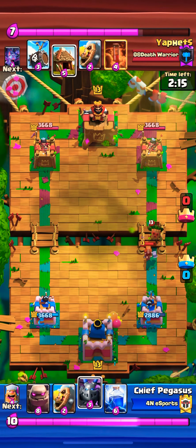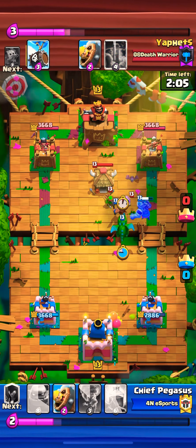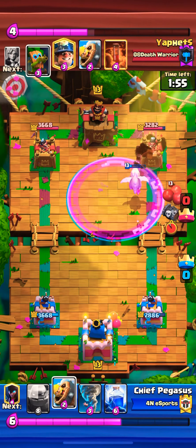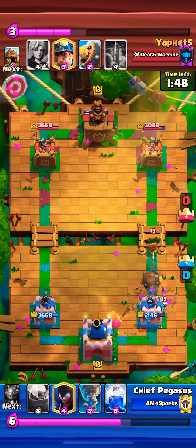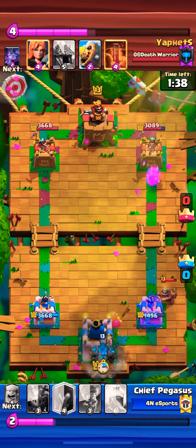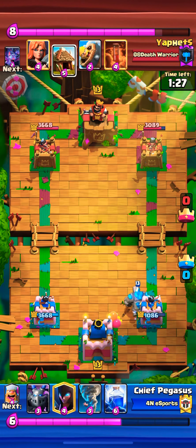I dropped my night witch there — I would have caught it — so that was a bad prediction on my part because I didn't know it was going to go there. With the rage, baby dragon ends up getting a few hits onto that tower — very crucial. This is a six-elixir play, I defended it with two and we didn't lose our tower. That gives us about three elixir lead, and a miner on top gives me a seven-elixir positive trade. So now I can drop a golem and build off of that without having lost the tower.